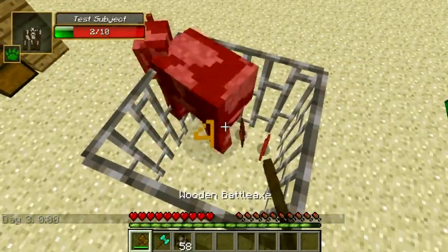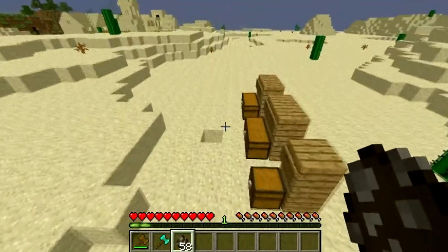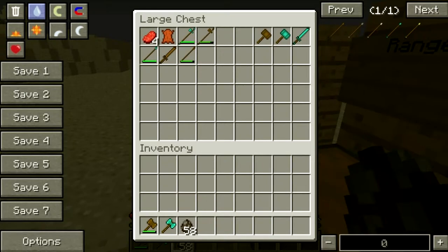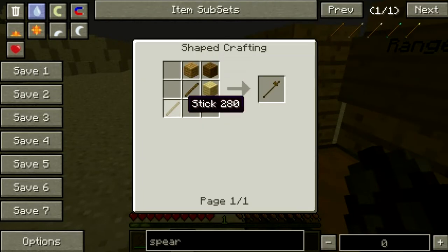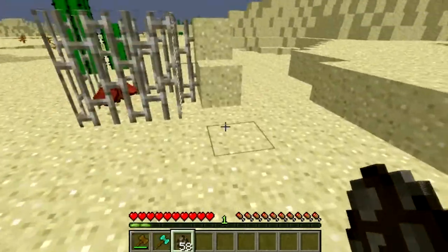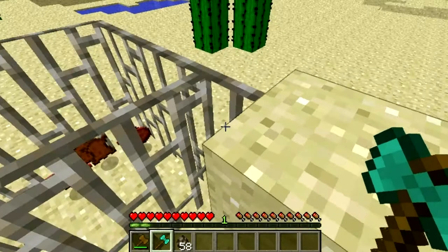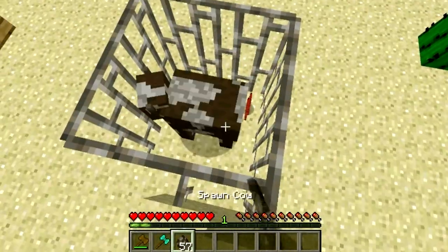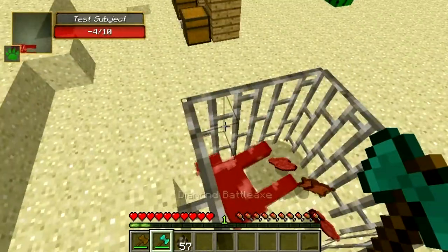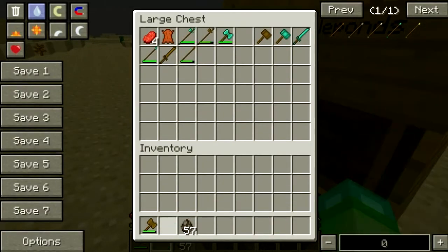It does four hearts of damage and it's crafted with two sticks, wood on the inside. The diamond does seven hearts of damage. You can block, which is always a very nice feature to have.